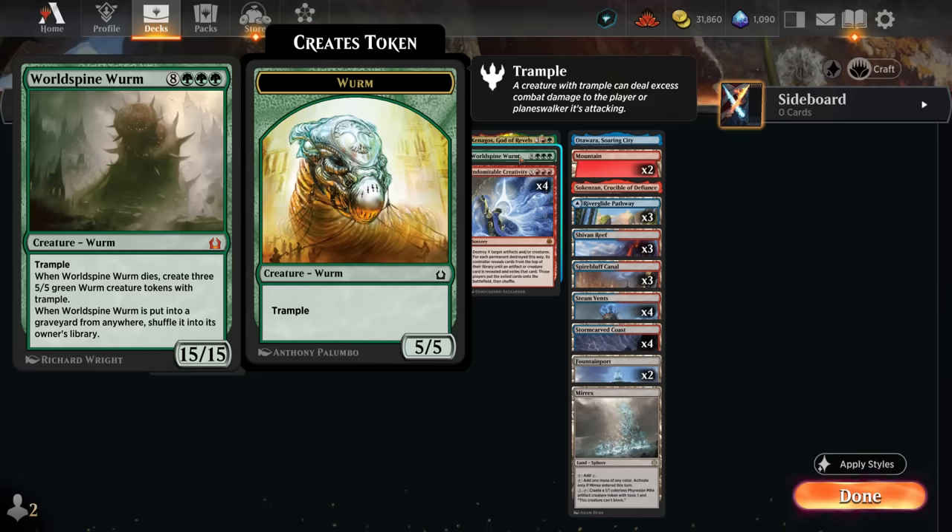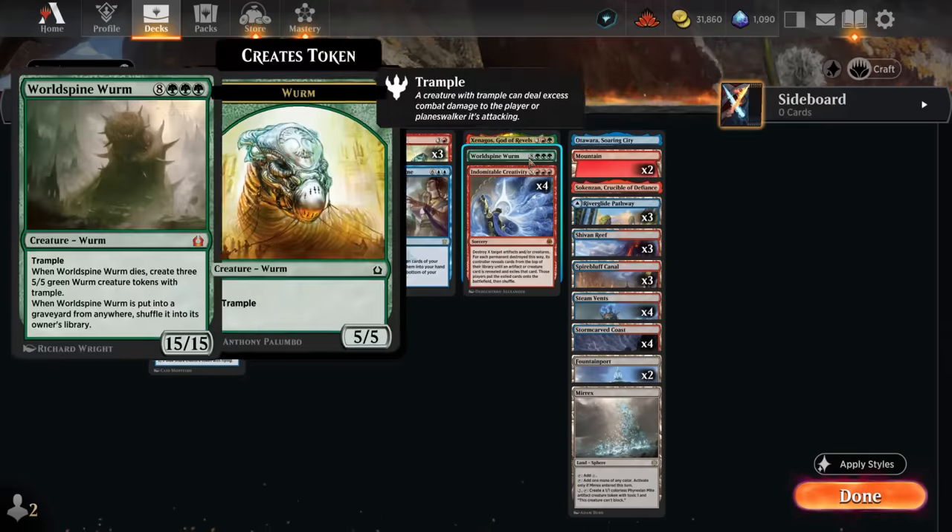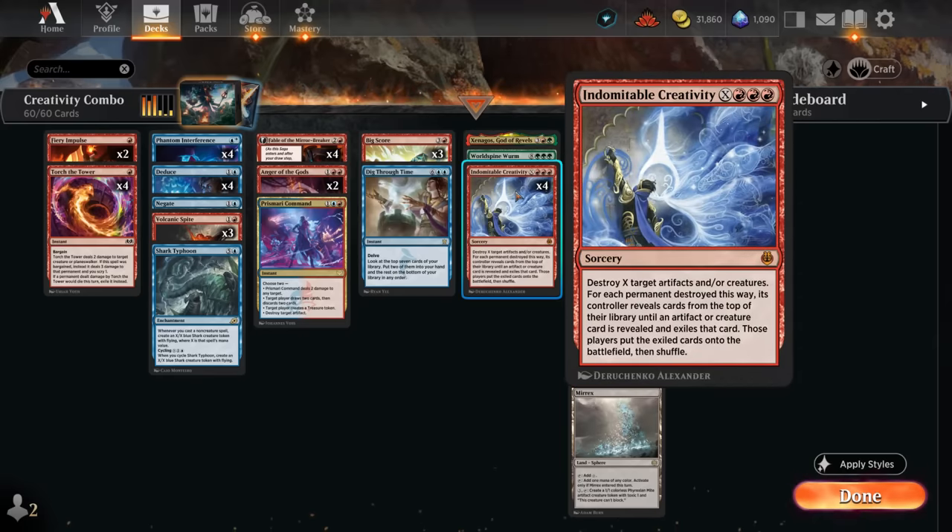If the worm were to die somehow it still leaves behind three 5/5 trampling worm tokens. And if it's put into a graveyard from anywhere, we get to shuffle it back into its owner's library — normally a way to prevent reanimation, but in this case it's actually an advantage. We can discard the worm to an effect like Fable of the Mirror-Breaker and then instead of being left in the graveyard, shuffle it back where we can find it again with Indomitable Creativity.